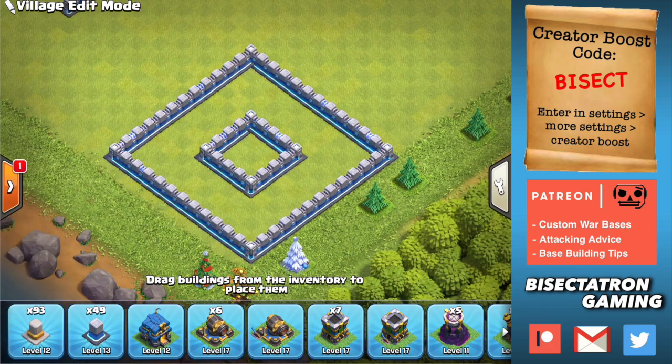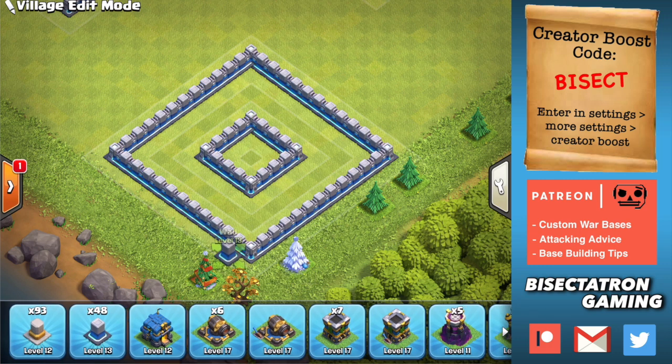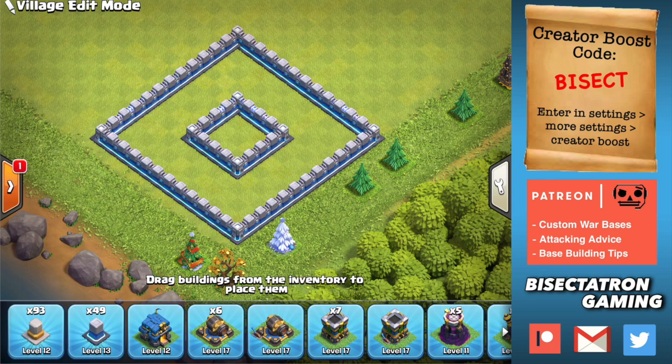One final thing is you can put a 3x3 in the middle of a bigger compartment, and it's going to make troops path around it awkwardly. No one's going to drop a jump just to get over this compartment, but if troops are entering from either side, they're going to split — which makes it difficult because they're going to get outside of the rage or heal or whatever spells are being used on them. So you can put it in the middle of a big compartment and force some awkward splits for the troops.